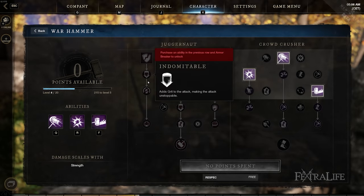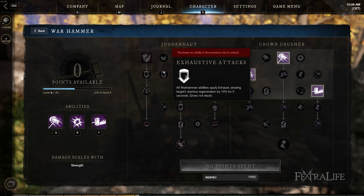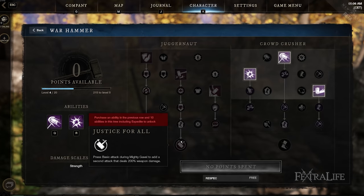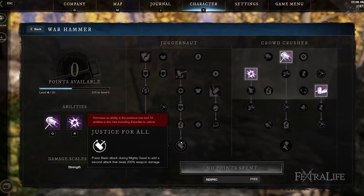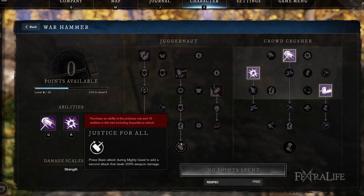A lot of the abilities in the Juggernaut skill tree — the passives increase damage directly or stamina damage, so if you're trying to deal more damage with a hammer, these are not a bad choice. The capstone ability, Justice for All, only affects the Mighty Gavel ability, so if you're not using Mighty Gavel, there's no reason to take that capstone.